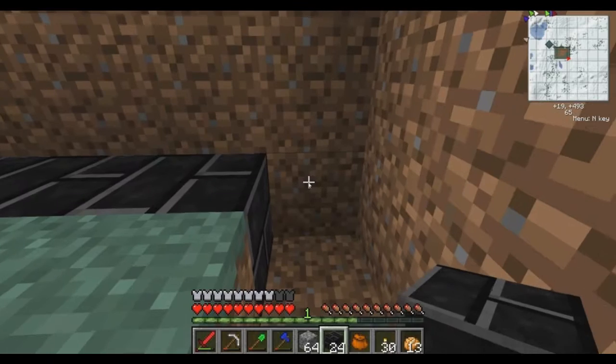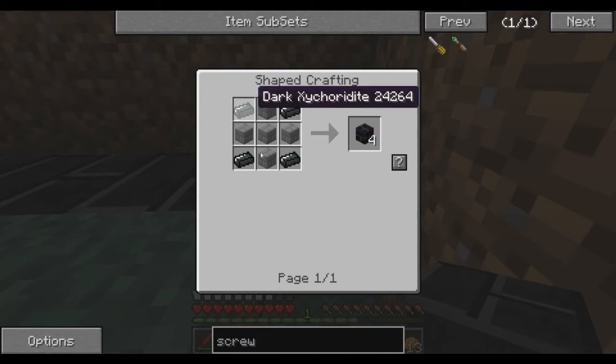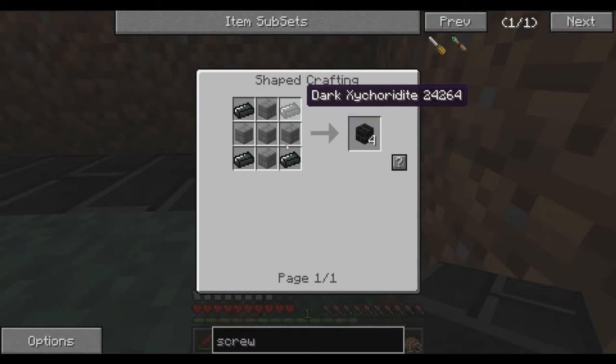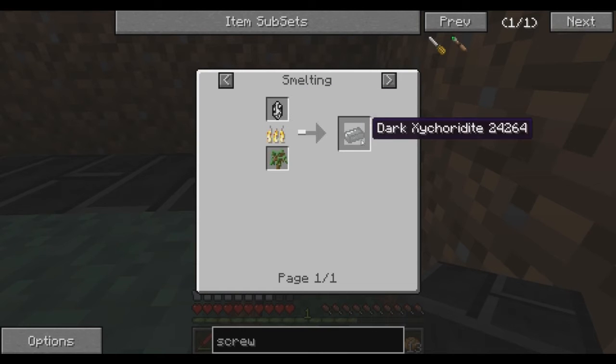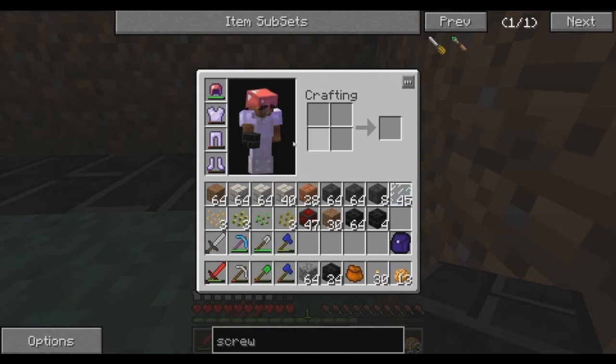These are dark zycordite bricks, and that's how you make them. You take regular stone bricks and this dark zycordite, and it gives you four of those. To make this material you smelt up the dark zycorium ore in a furnace, and that's really it for that.